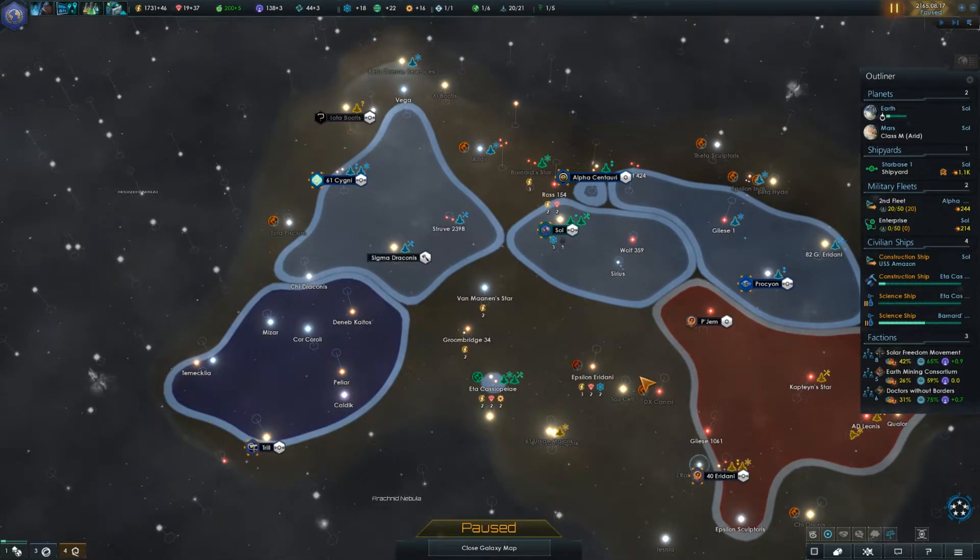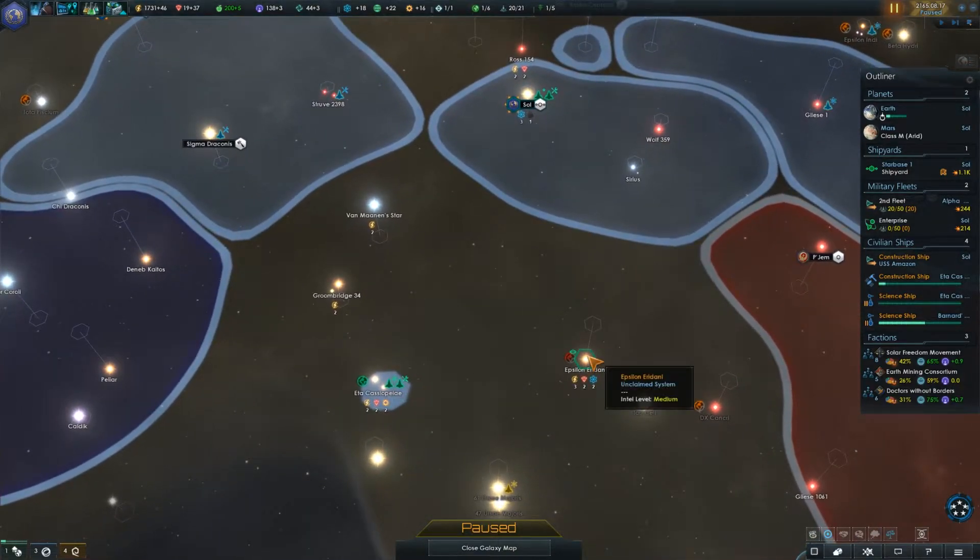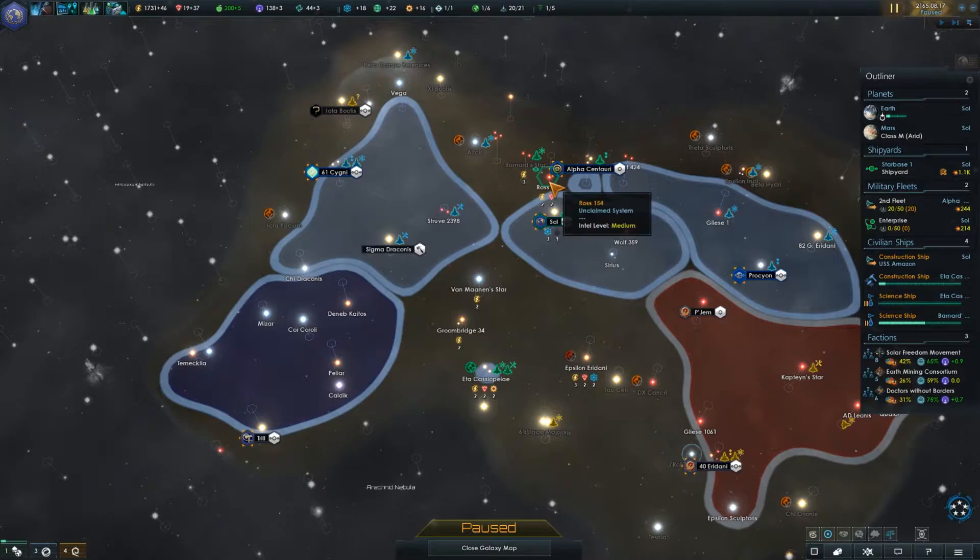So those are my long-term and short-term goals. Let's go ahead and continue. Where I'm going to want to expand really does depend on the science ship surveying. If nothing else comes up, it's probably going to be this system, although I may end up going into Ross 154 or Barnard Star just to go out that way before I get squeezed off by the Tellarites and the Andorians. Hopefully Barnard Star gets us some better resources than just these three energy credits.